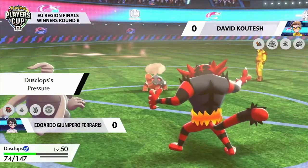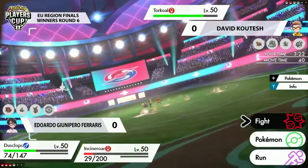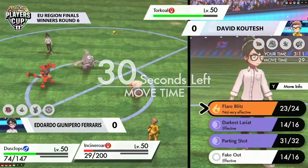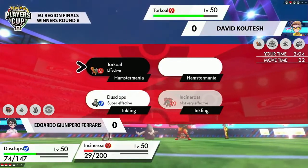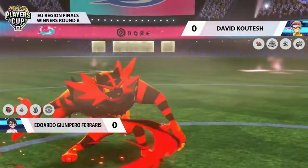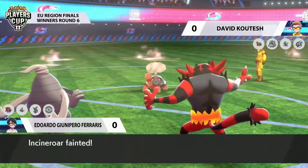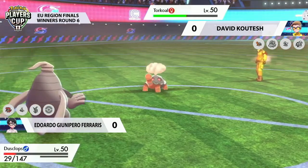Dusclops has already taken a good bit of damage. Incineroar is looking a little bit low, so there's an option to try and go back there. But Incineroar will guarantee you get to move first, and then the Dusclops can set the tempo for itself, depending on what Eduardo has in the back. We saw that it was going to be the Glastrier in the back, and that's a really scary Pokémon to have in the face of a Torkoal. Dusclops could potentially go for Trick Room in case Incineroar isn't able to do enough damage, then bring in the Dusclops.